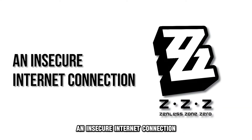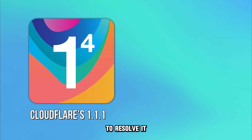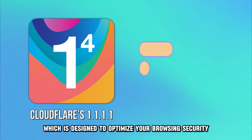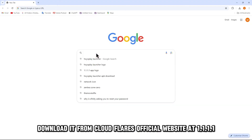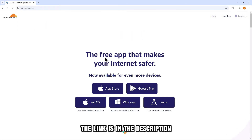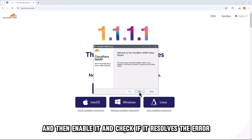An insecure internet connection to the Zenless Zone Zero servers can also cause this error. To resolve it, try using Cloudflare's 1.1.1.1 Warp Tool, which is designed to optimize your browsing security, privacy, and speed. Download it from Cloudflare's official website at 1.1.1.1 — the link is in the description. Follow the instructions to install it on your device, then enable it and check if it resolves the error.